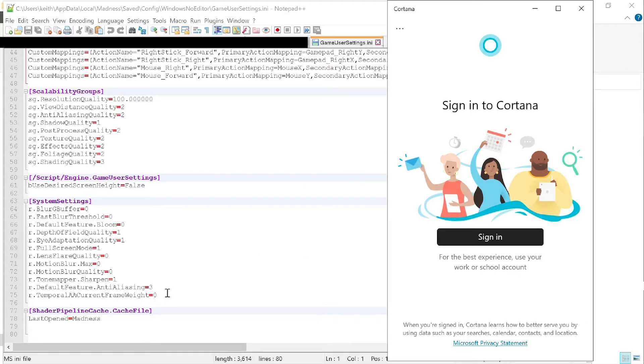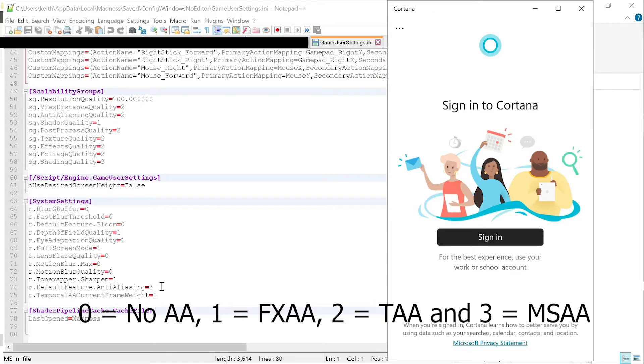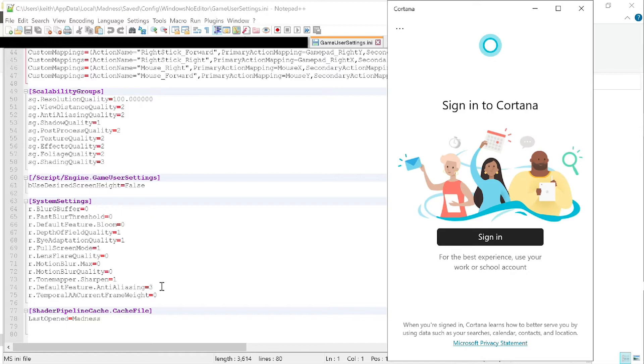DefaultFeatureAntiAliasing has four options: 0 is off, 1 is FXAA, 2 is TAA, and 3 is MSAA. If you don't have a really powerful video card or just want to try it out, drop it to 0. Once you make all these changes, save the file, go back to the game, and you'll have better performance and a better overall experience — until the game is fully completed and released, and hopefully less buggy and unoptimized.